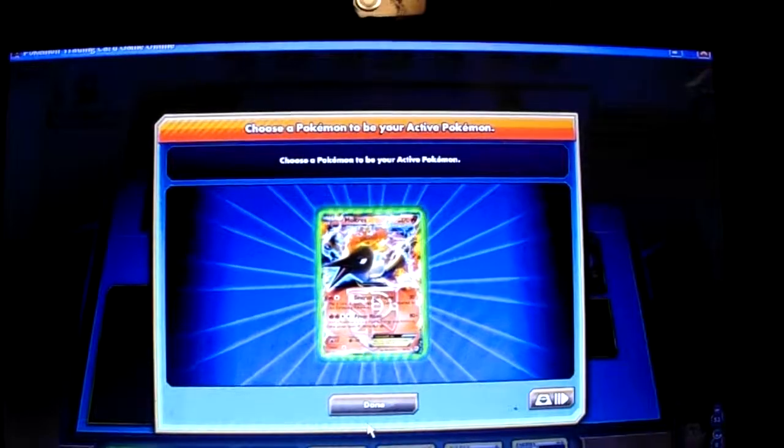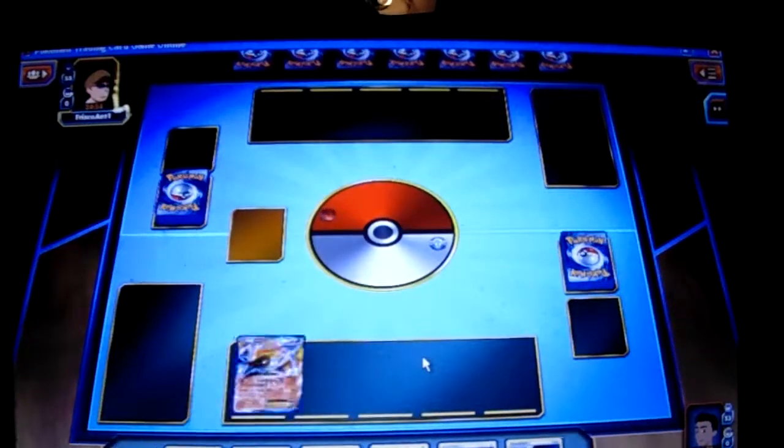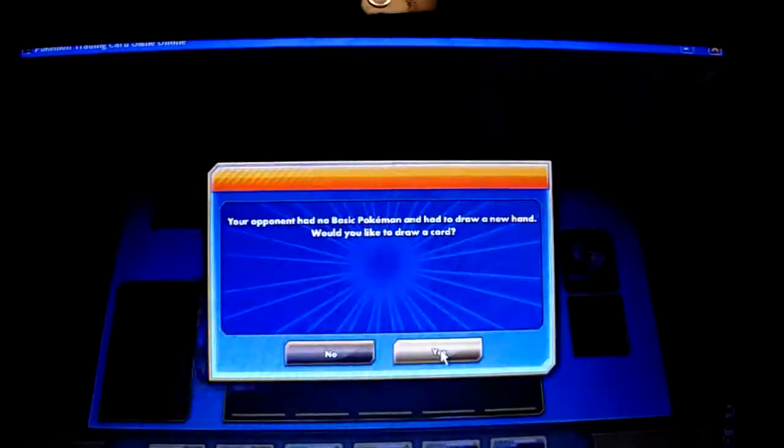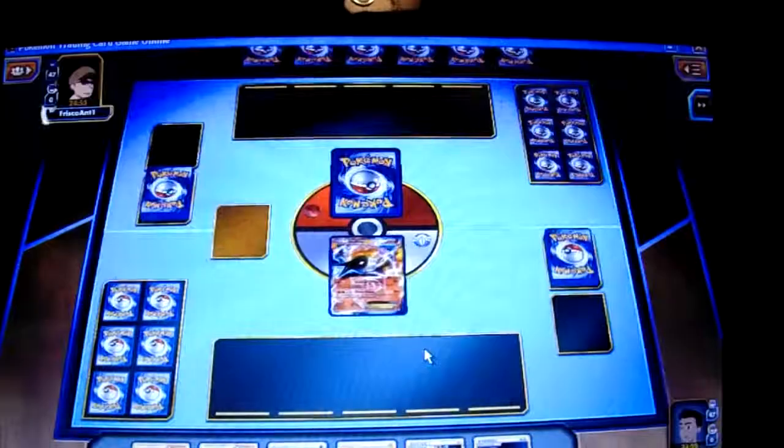Alright, I'm going to start with my Moltres. It's a bad matchup though, but we'll see how it goes. This is basic — I get to draw four cards and this is Mulligan four times.